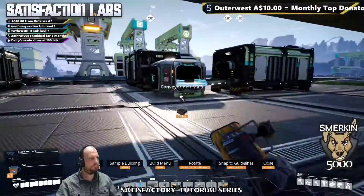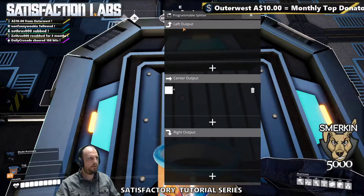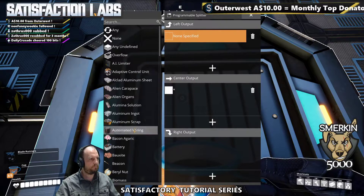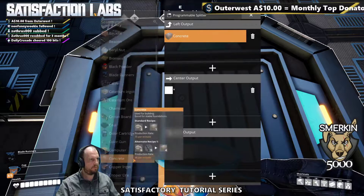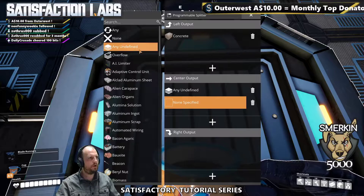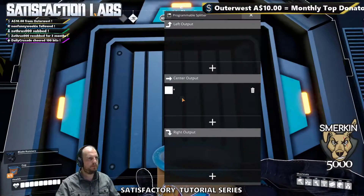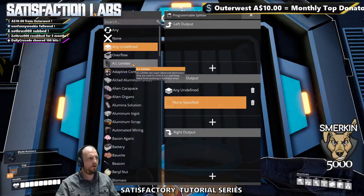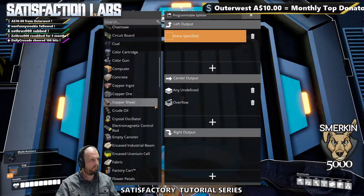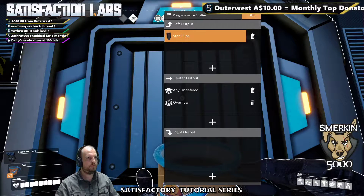So in this one, concrete to the left. I'm going to set left output to concrete — you have to press plus to add and then select it. And in the center, I'm going to put anything undefined and overflow. In the next one, I'm going to add anything undefined and overflow to the left, and I'm going to do steel pipe. You can also search, which makes things easier.